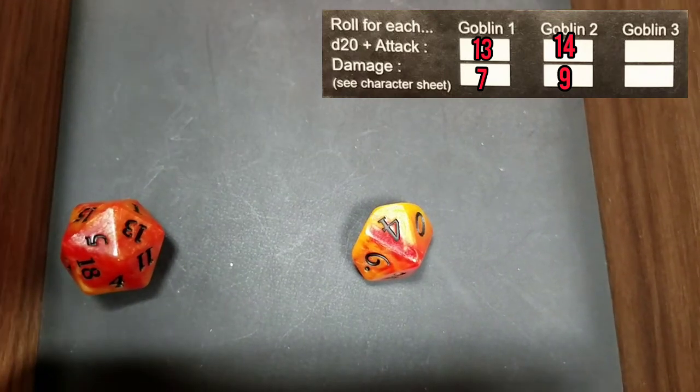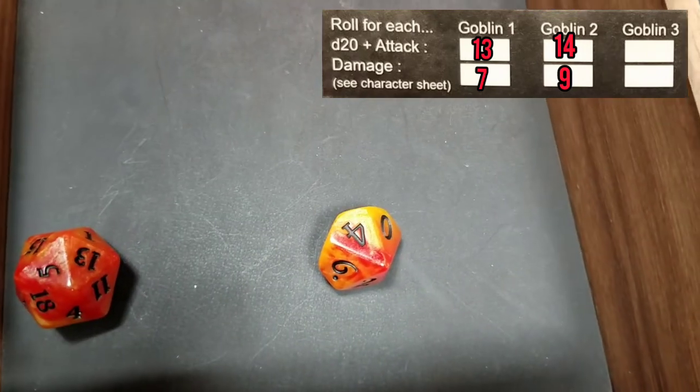Not as good on this guy — for goblin number three we come up with a five, plus four is a nine for our attack, and a four on the damage.